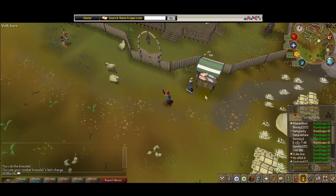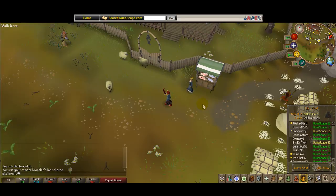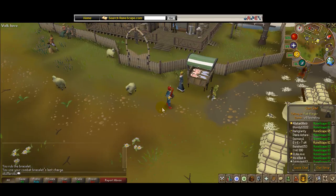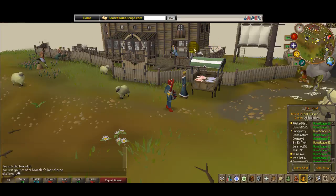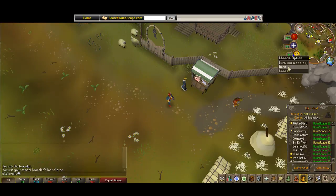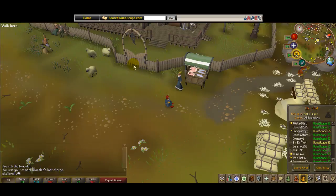Part 4 of this video is how to enter the Distraction Diversion and how to play. He appears near Catherby — I don't know exactly where. Sometimes he appears in the Fishing Guild, and other times out here, sort of just around this area. We just have to wait here for him.